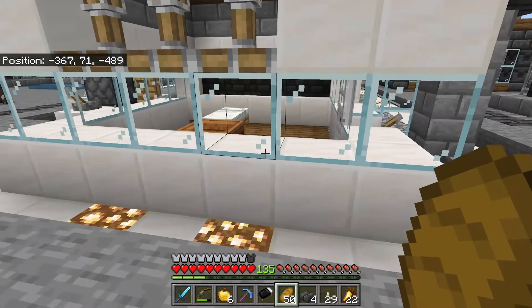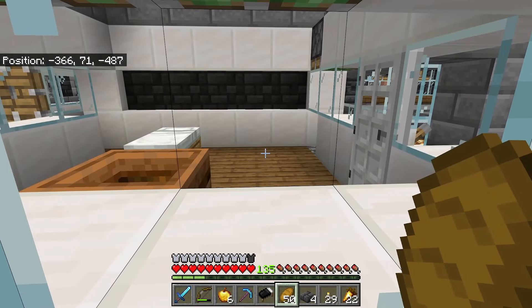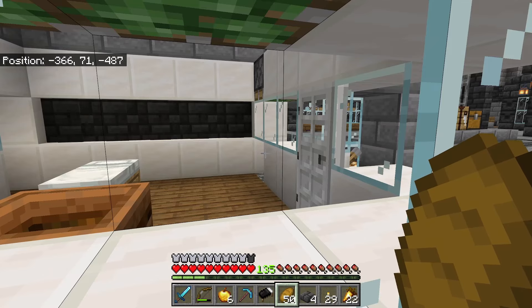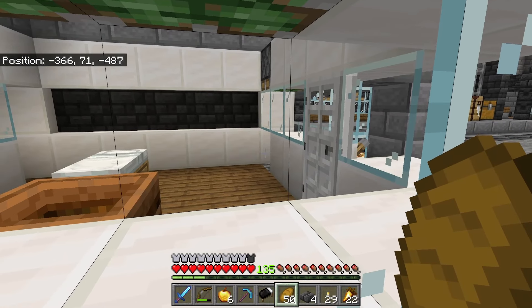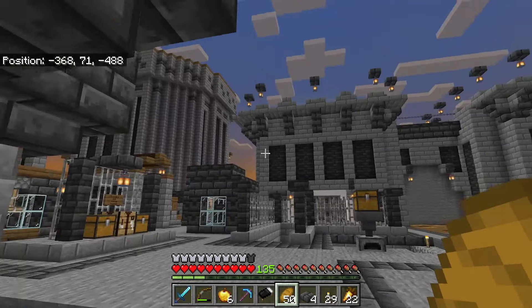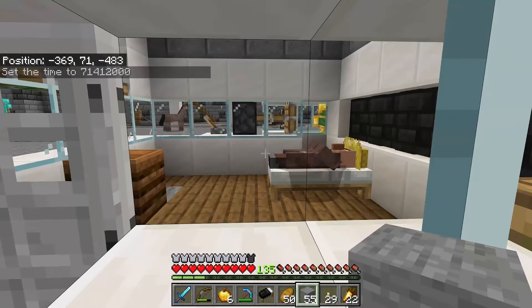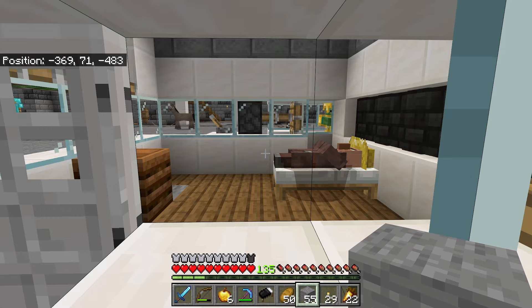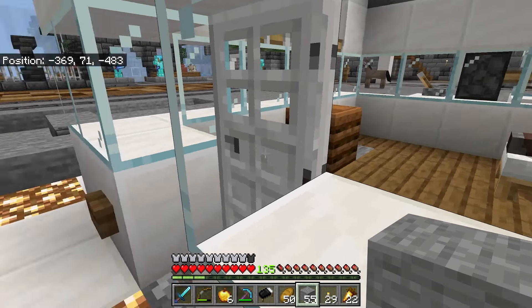The easiest way to do this is to wait for night. Once night hits, our baby villager will make his way to the bed and go to sleep. We'll lock him in there and wait. Once he grows — and it does take time — he can now be zombified.